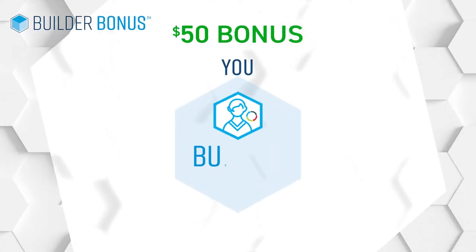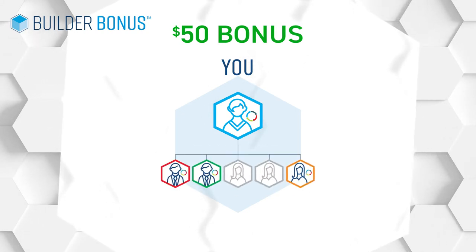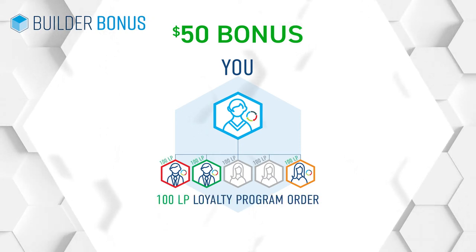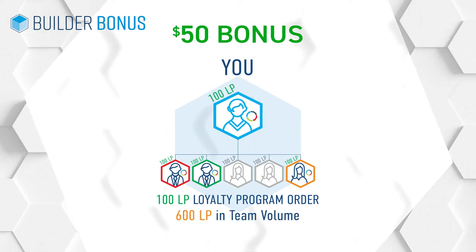You can earn the $50 Builder Bonus every single month if you qualify at the rank of Builder or Builder Elite. To earn it, personally enroll at least three people on your front line, and those three people need to receive a 100 LP loyalty program order. Plus, you need to receive a 100 LP loyalty program order and have 600 LP in team volume.